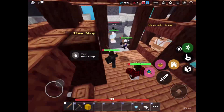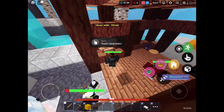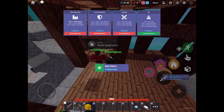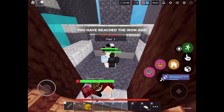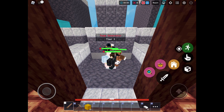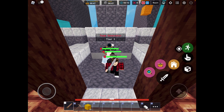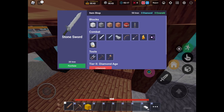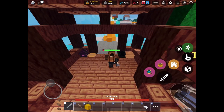All right, that should be enough for tier one gem speed, so now I can actually get armor, and we can also get tier one arrows. Now I'm just gonna farm for 94 iron so I can get armor, stone sword, and some blocks. That's enough iron, so let's go.